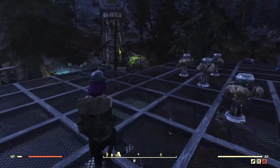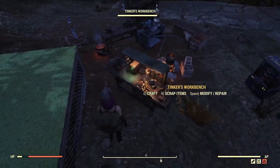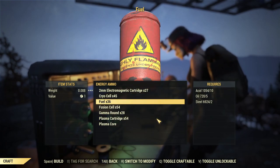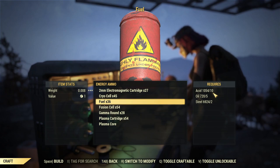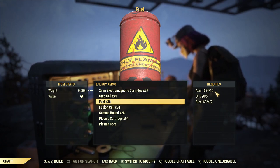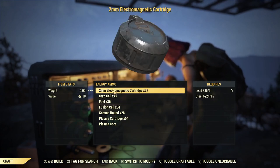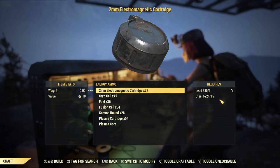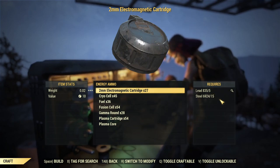Apart from scrapping random ammo you can get, there is another way that's a little bit faster to get flamer fuel. At the crafting station, if I go to craft energy ammo and take a look at this fuel — I can get 36 fuel but it will cost me 10 acid and 5 oil. That's ridiculous pricing since acid is quite rare and not easy to get a lot of. But unlike oil and acid, look at the two-millimeter electromagnetic cartridge — lead and steel are very common and super easy to farm. If you've watched my guide about ammo farming, you know lead and steel can be mass farmed really fast.